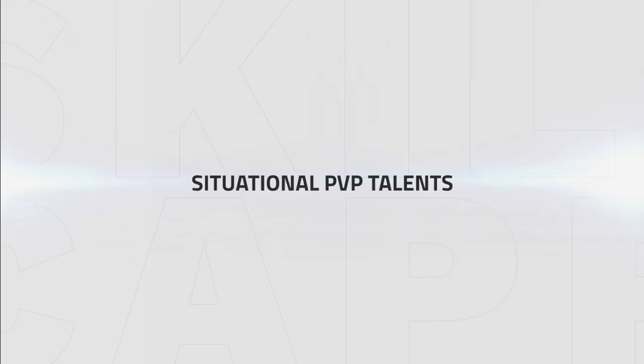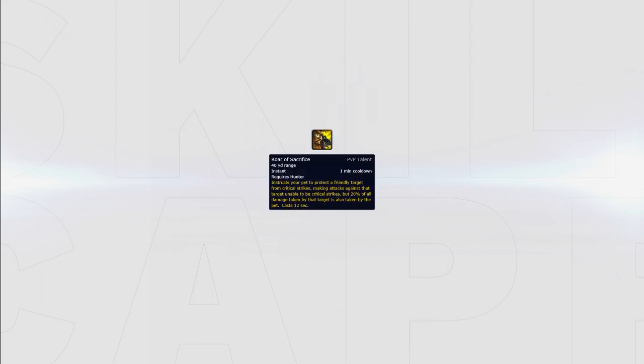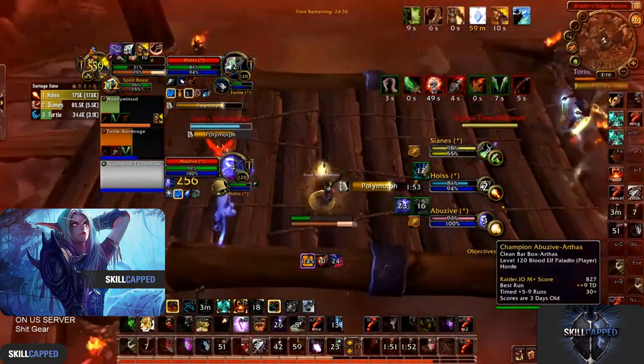Now let's take a look at the situational PvP talents. Wild Protectors should be used versus melee cleaves since your pet will always be close to the target that's being trained, which means they will take 10% less damage for the majority of the game. Another talent to use versus melee cleaves is Roar of Sacrifice, which gives your team another defensive cooldown to make the target immune from taking a critical strike for 12 seconds.